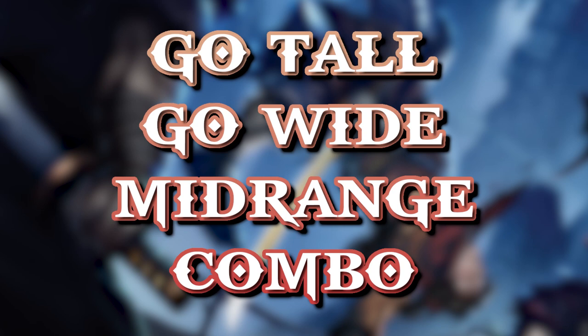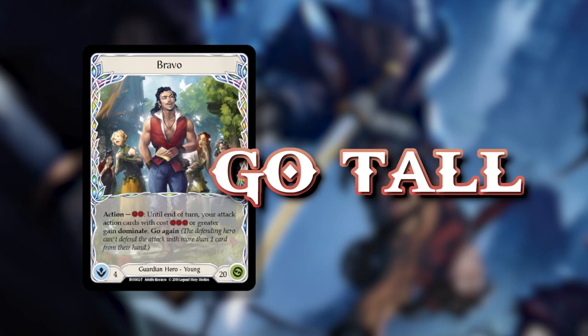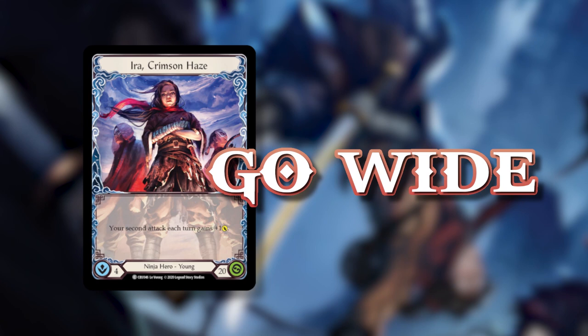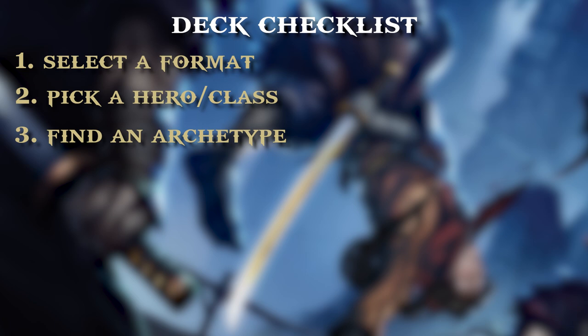Certain classes really gel with certain archetypes. Guardian is always about the go tall archetype — trying to deal massive damage with one big attack. Ninja is really always about the go wide archetype, dealing tons of damage with lots of little cuts and pokes. When picking an archetype, look at what your class likes to do and does well, then build around that. For our ranger class we can actually use go wide or go tall, and in this case we're going to do go wide.